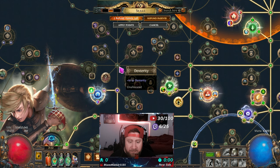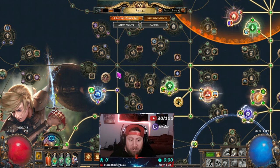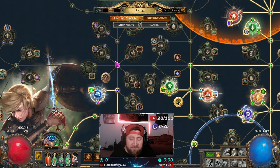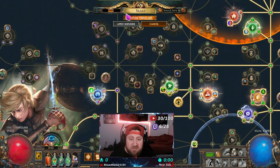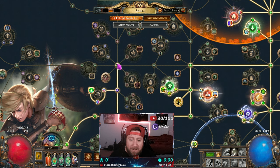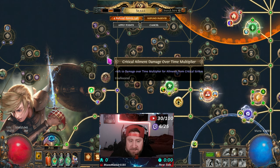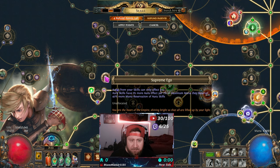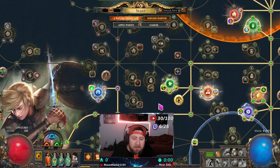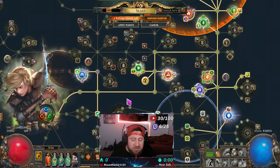Those are the three node types: regular nodes, notables, and keystones. Next, let's talk about pathways. The pathways connect you to each notable or node. To go from one node to another you have to connect through intermediate nodes, spending skill points as you level up. In Path of Exile 2 you can refund passive points using gold — you remove a node and then connect a new one. So you can reroute your path and connect to different nodes, including keystones.